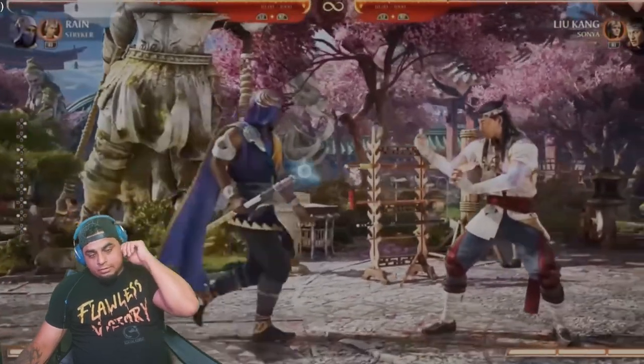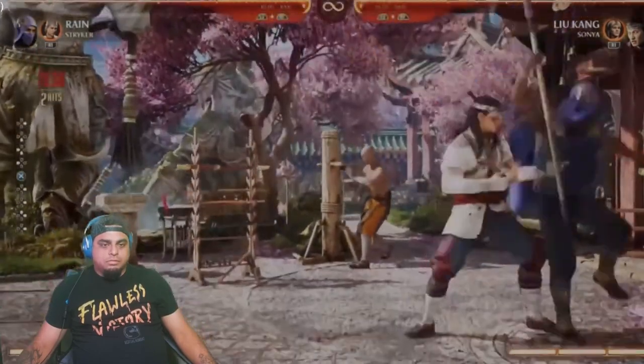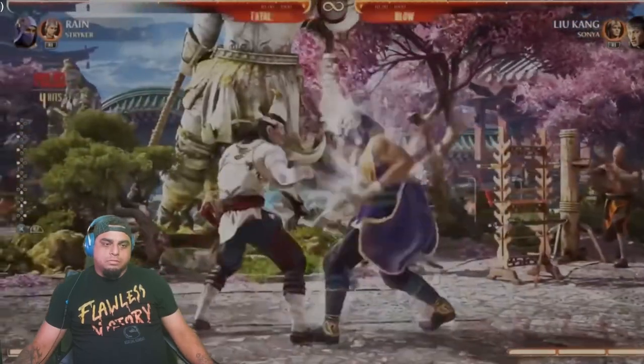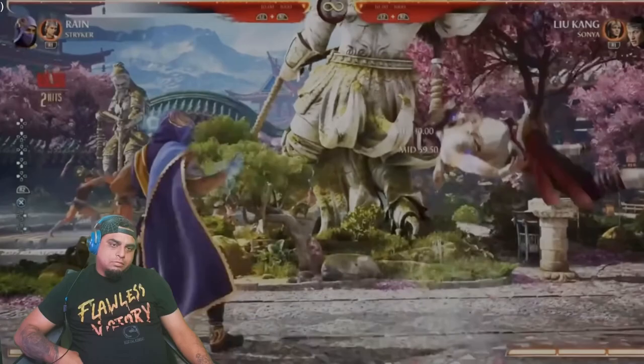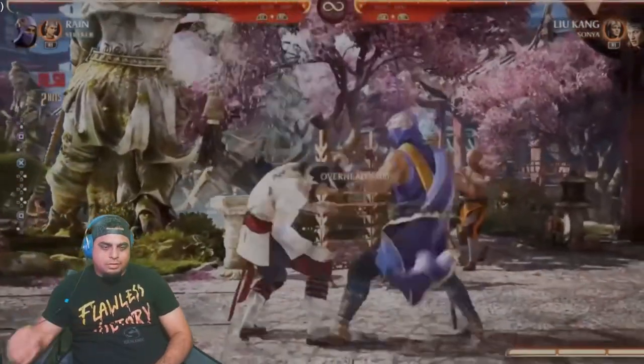When you enhance it, he has his geyser — this is a pretty good advancing special. The EX version has armor, so it's a good wake-up attack, a good way to beat pressure. It summons something that looks sick too.